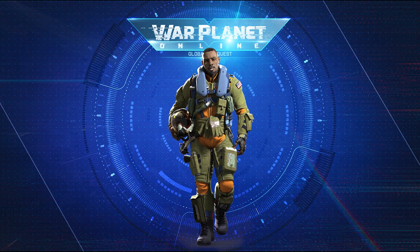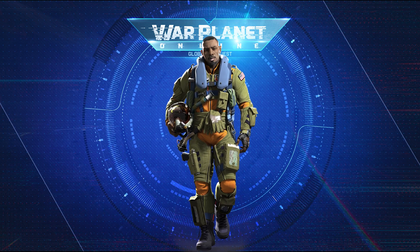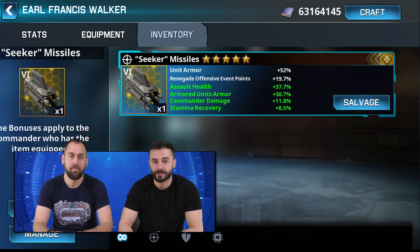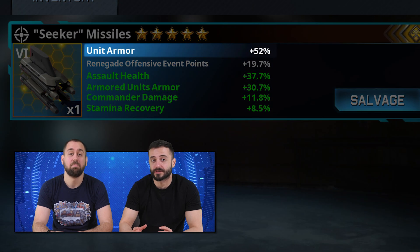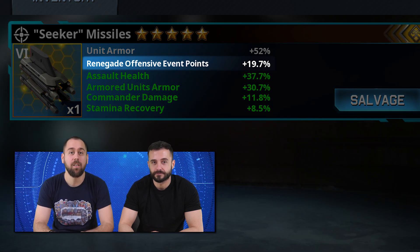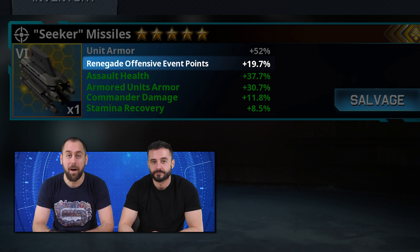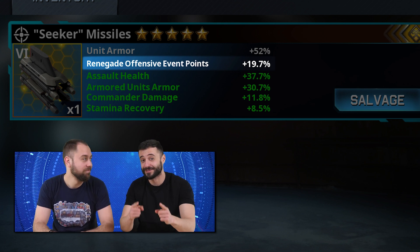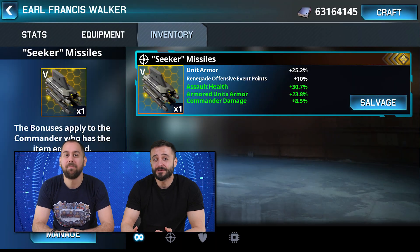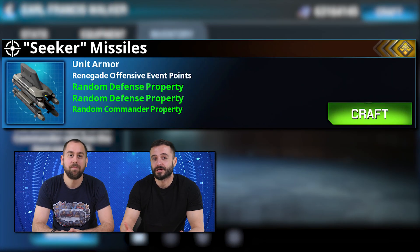Complete opposite to the Seeker Missiles — the first of our next group of items, the ones that belong to Commander Walker. The Seeker Missiles are defense oriented. Their primary property gives you up to 52% unit armor. The item is extremely useful in the renegade offensive event because it can increase the points you get by 19.7%, as you can see on the screen. Its random bonuses provide defensive and commander properties.